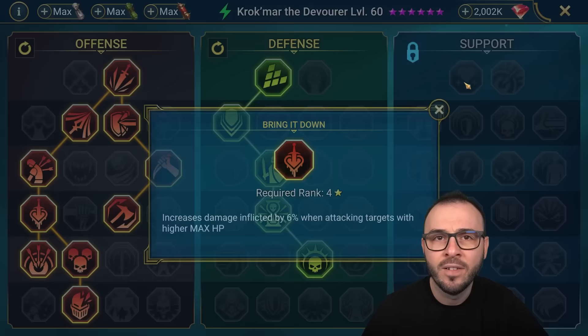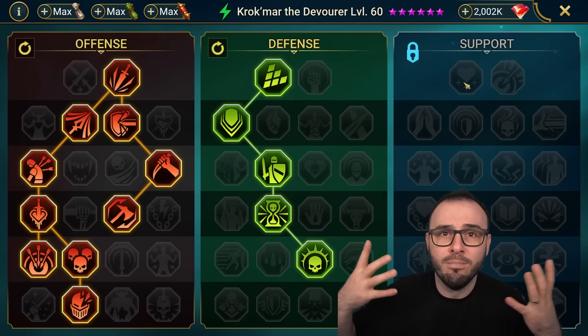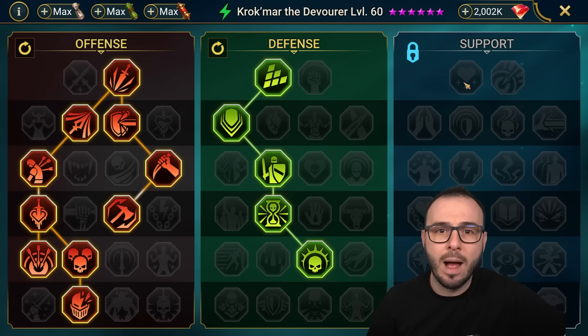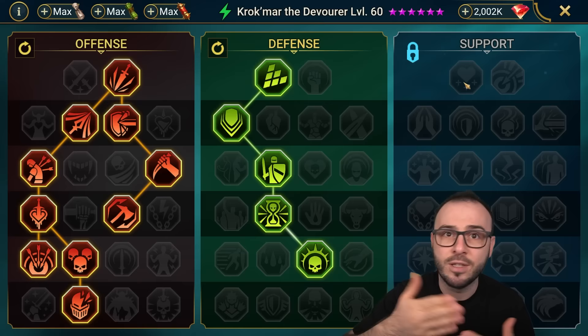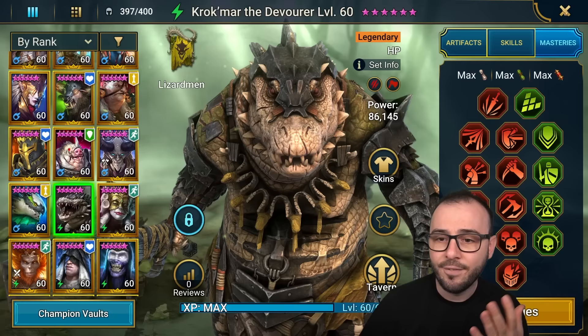Adjust everything to your own level. This build is based on my account, based on the tier where I'm playing. I'm encountering opponents that have very similar stats to what I'm showing you. Probably you're gonna be in lower tiers — some of you might be at the same level as me. But adjust everything to your own level.